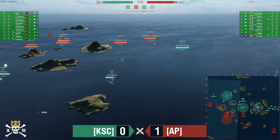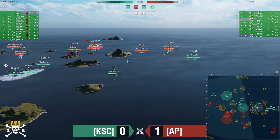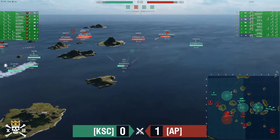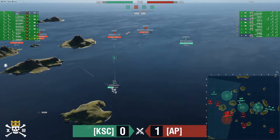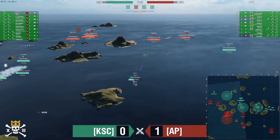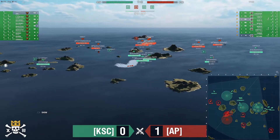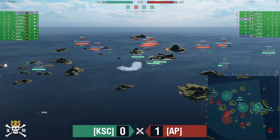KSC is trying to put a stranglehold on it. The big question: do they lose containment on this side if the Ohio goes down? It's not in a good spot. Torps do hit the Henri — he's at 40k. Ohio of Danny's Love down to 33k. Des Moines pushing over to help stem the tide at A, getting into position to shoot over those islands.